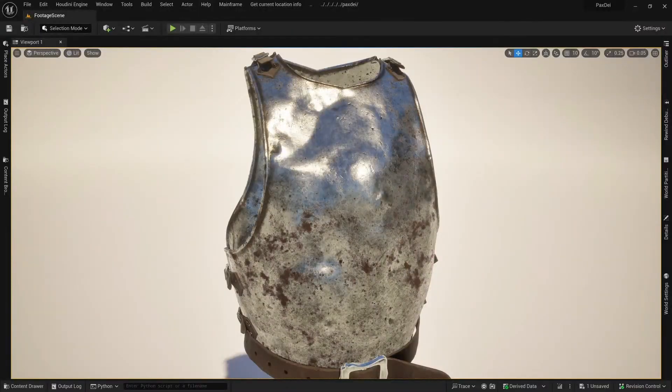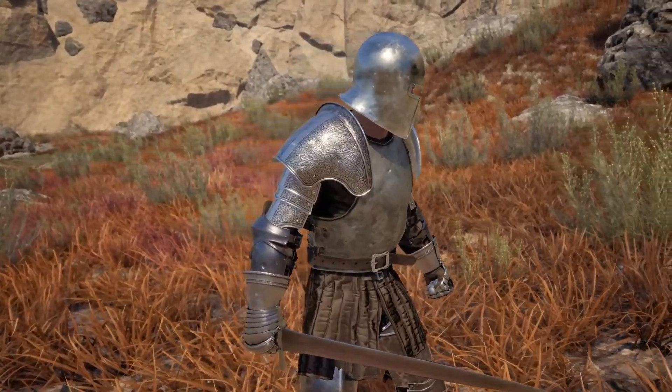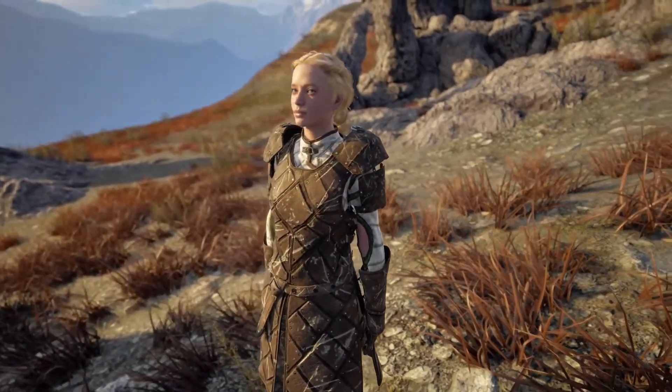We also built each item from the ground up to be modular, making it easy to adjust the fabric and color, add patterns or symbols, or change the trim. With these options, players will soon be able to express as much creativity in customizing their appearance as they already enjoy on the building side of the game.